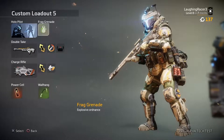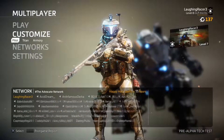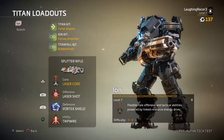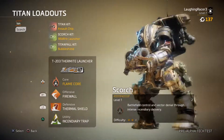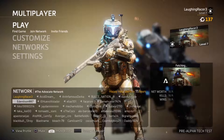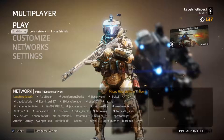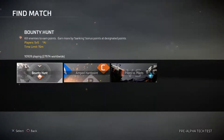In the last video I was using the grapple, but now I'm trying out the Holo Pilot. Also using wall hang power cell and frag grenades. The Titan I'm using is the Ion - this is the best one. Maybe in the next video I'll use the Scorch, but right now I'm using the Ion.